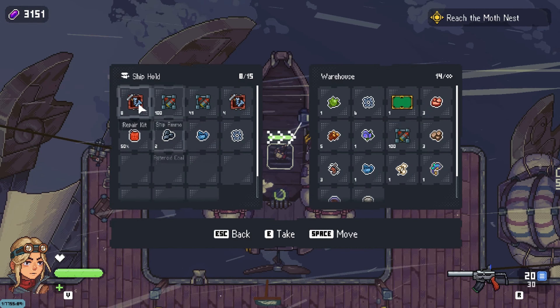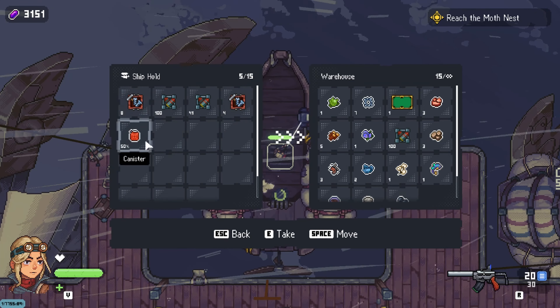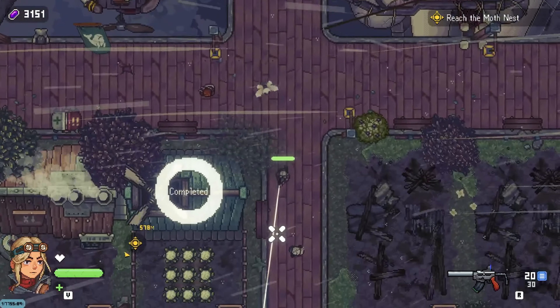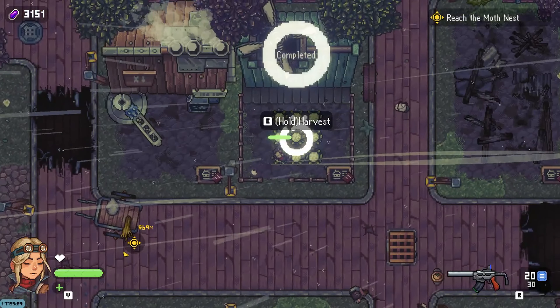Let's grab all of this stuff - repair kits, ammo, crystals. Yeah, I guess crystals is probably what they're called in-game too.